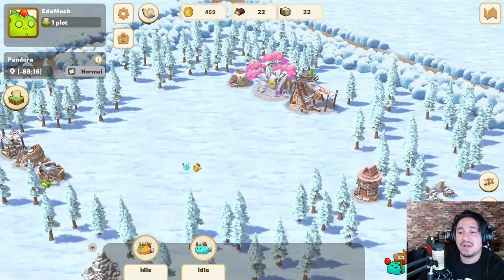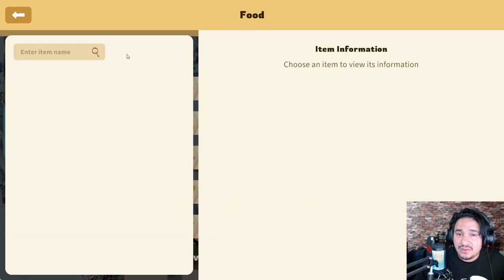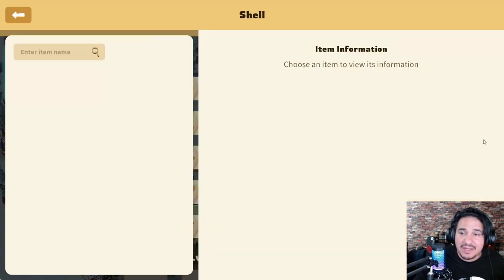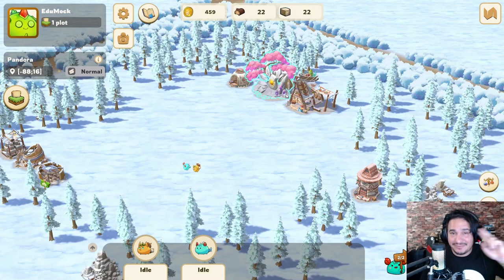We got another one — whoa, we got two adventurers now! We finally know what we can do to get items for the adventurers: we can buy food, weapons, armor, accessories — all that — and just come over here, slap that on them, and send them out. Release them into the wild and see what they can do. Then after that we'll do our first release. See you in the next one!